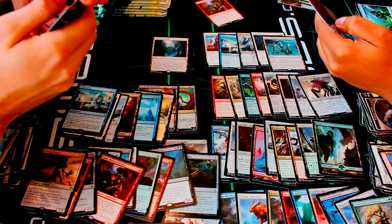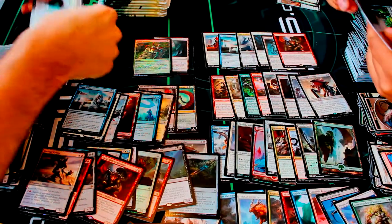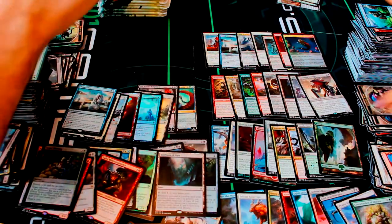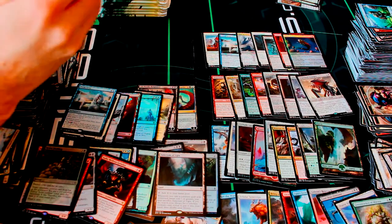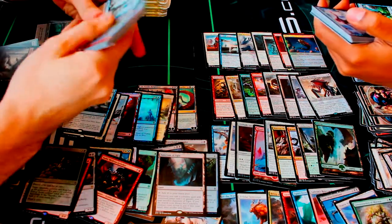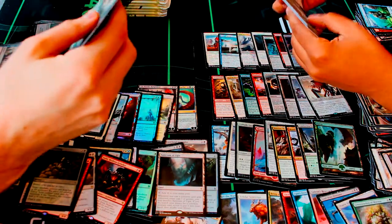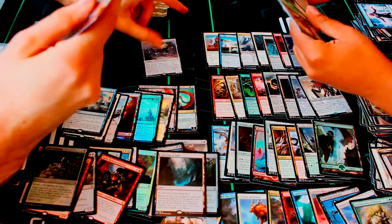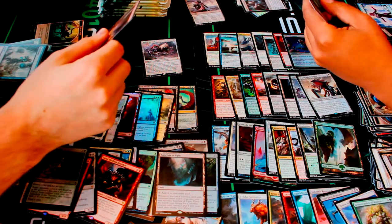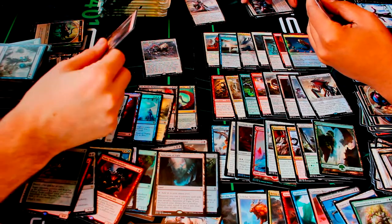I also got a Sanctum of Ugin — we're neck and neck. You got a Zada, Hedron Grinder too? I actually do! Then for a foil I got a foil Silent Skimmer — nice. So again even down on the foils too, neck and neck. I would say I have more planeswalkers but you have more mythic rares in total. I got a Blight Herder, and you got a Serpentine Strike — I like the artwork on this one.